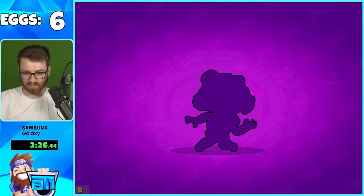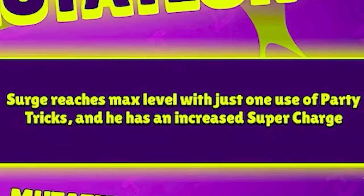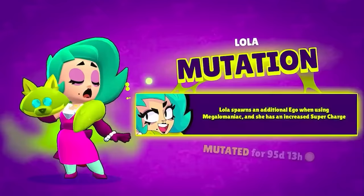Poco's mutation heals himself and allies around him over time when getting hit - that's crazy. Another mutation right after. It seems like mutations are very easy to get, which you'll want because they're so cool. Surge reaches maximum level with just one use of Party Tricks and has an increased super charge rate. Awesome.